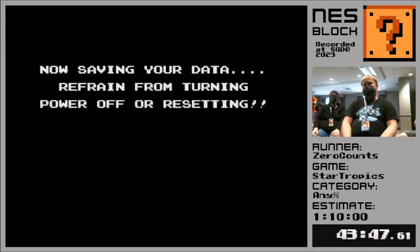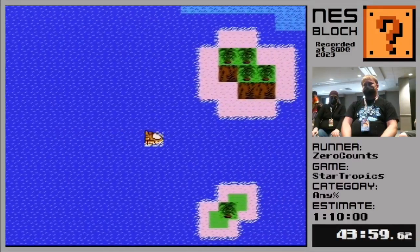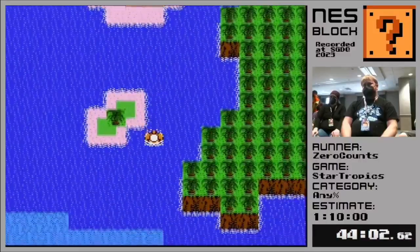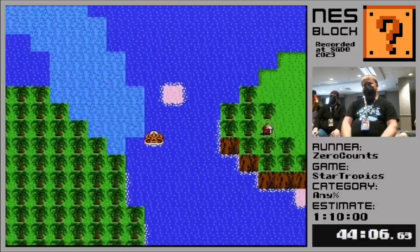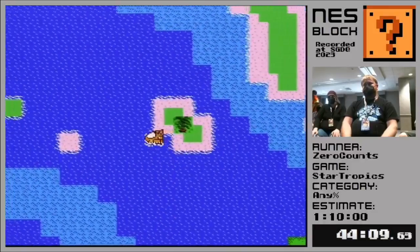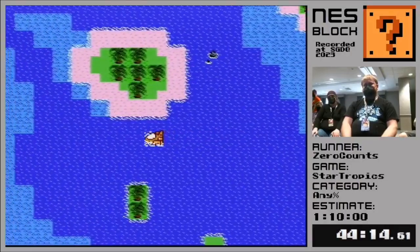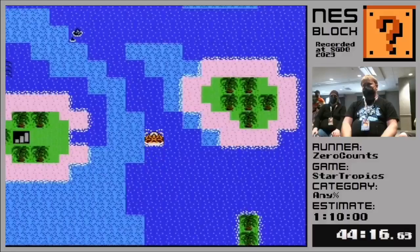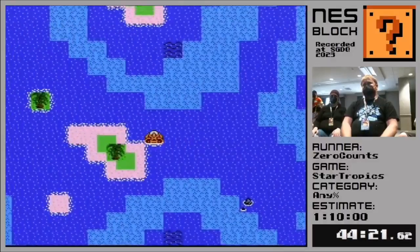Now we're onto my favorite chapter. This is chapter six - it has some of the coolest dungeons and enemies in the whole game. But before that, it is overworld time. The game sort of spoils it a little bit, but chapter six is where we find our uncle. They named this chapter 'Reunion' because we will be reunited with our uncle at the end of this chapter. We know that our uncle is here somewhere in this archipelago, but we don't know exactly where.